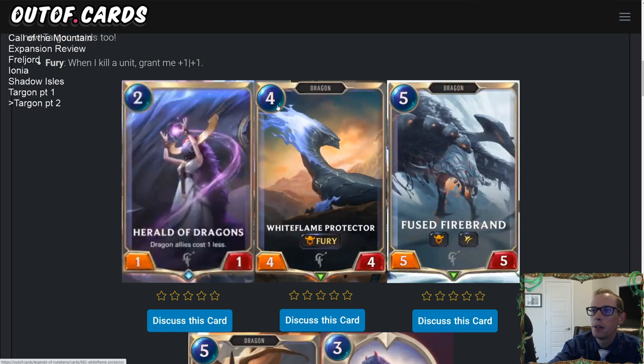Our first dragon is a four-mana 4/4 with Fury. Fury is a brand new keyword: whenever I kill a unit, grant me plus one plus one. So if your White Flame Protector gets into combat, kills a unit, and survives, it will get plus one plus one and turn into a 5/5, and so on. Four mana 4/4 is a perfectly fine body. It's a good blocker, good on curve, but maybe you don't need it — maybe you just want more smaller stuff and bigger stuff.